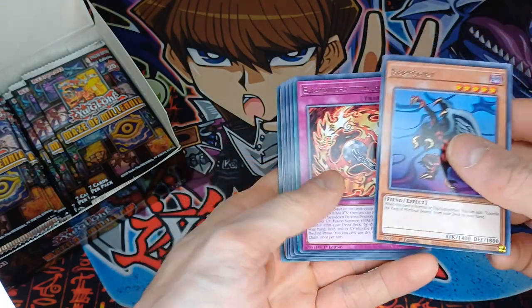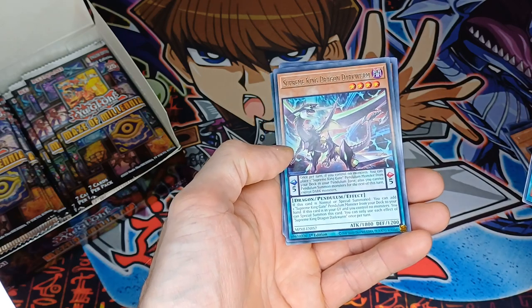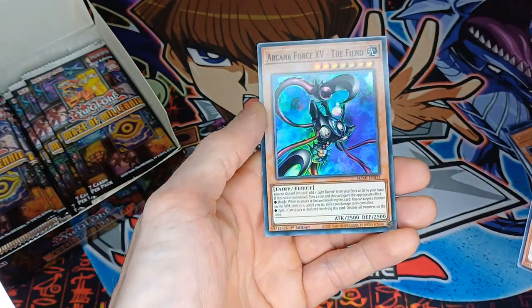So go format: a Salamandru Chain, a De-Synchro, another Supreme King Dragon, more Auto-Ghost, Darko Warrior, and another Arcana Force.